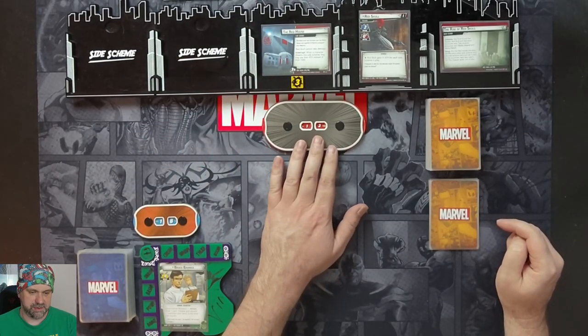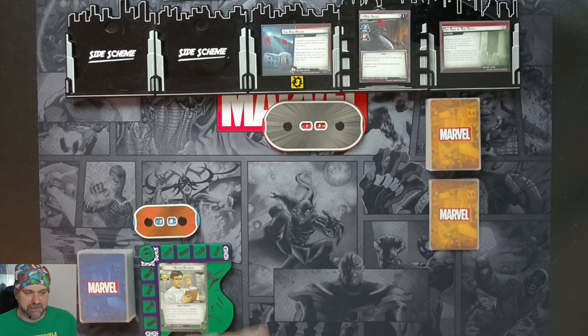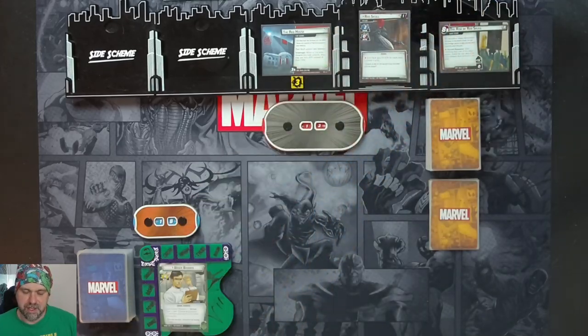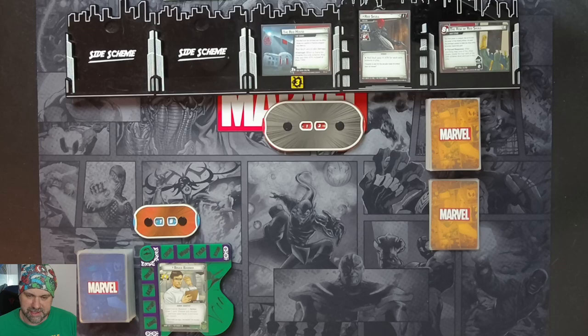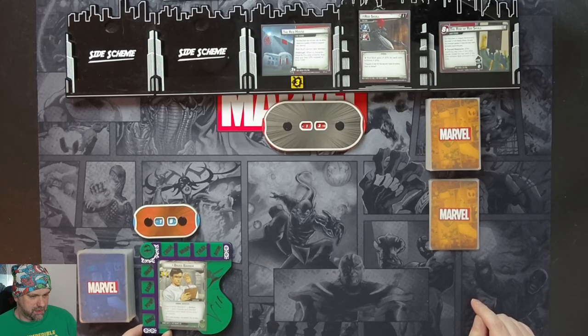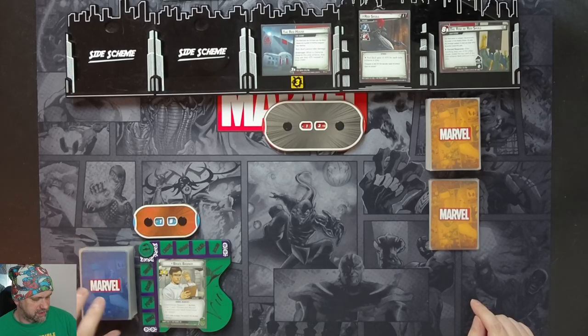We have Red Skull on 12 health. He has a scheme of zero and attack of zero, however Red Skull gets plus one attack for each side scheme in play, so he kind of has plus one because of Red House. We advance to the 1b on this main scheme, so threat maxes out at eight per player. There's a forced response: after resolving step one of the villain phase, we reveal the top card of the side scheme deck and put it into play, coming with zero threat and going up one per turn. We've got Hulk here on 18 hit points with our starting hand of five.